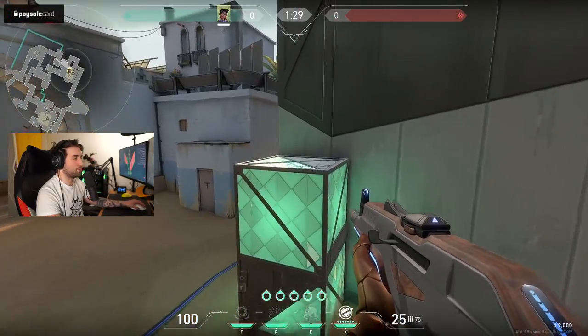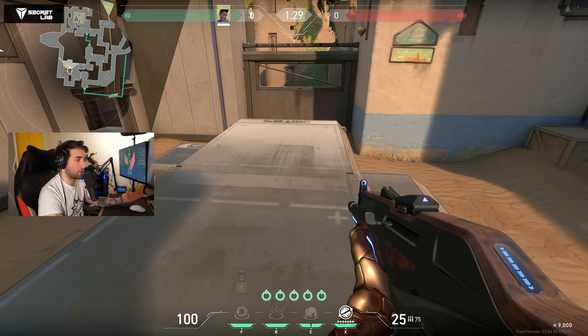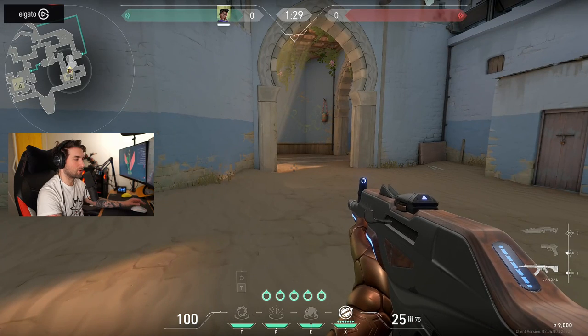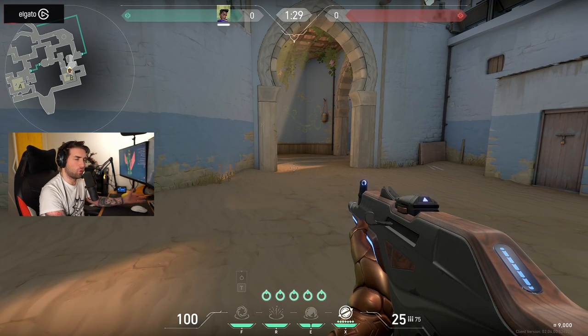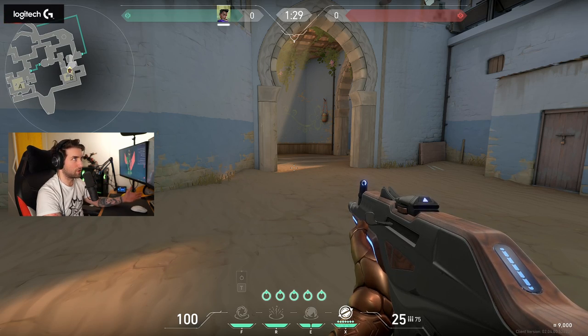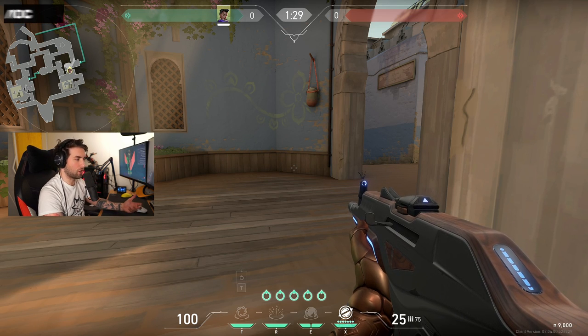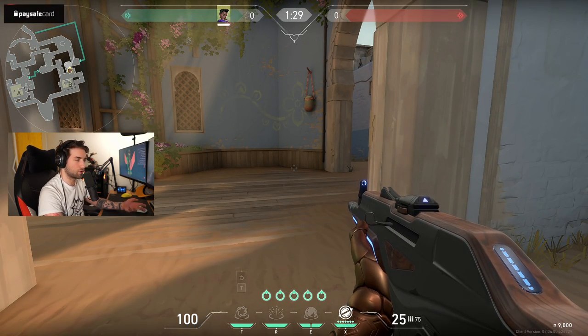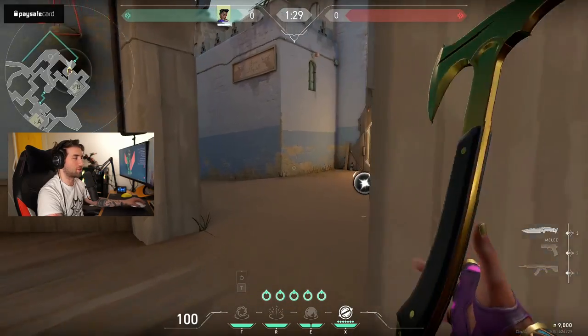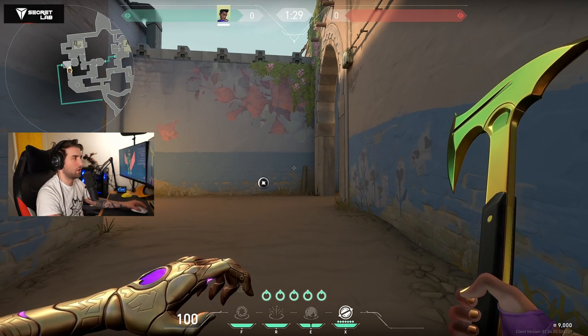Because of how Astra's utility works, she is actually really easy to play economically. You get two charges of stars every single round, meaning on a pistol round you can buy small shields and four charges of stars and be almost fully equipped. Only Viper is as cheap or cheaper, but Astra gets 400 credits of value per round. If you have two charges left, you only spend 200 credits. She's very cheap when you play smart.